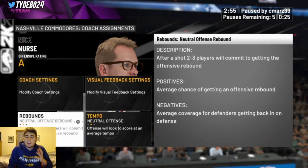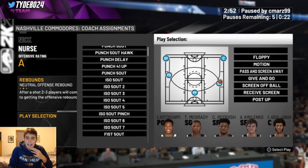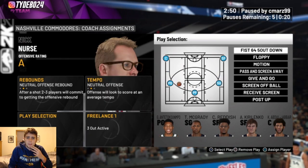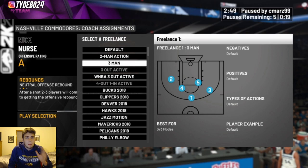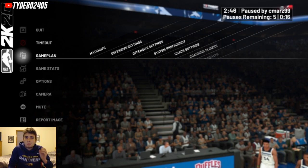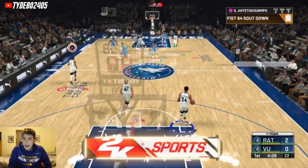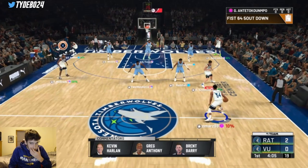When you go into your offensive settings against the 2-3 zone, you're going to select fist 64 down and assign that to your point guard — that's the main attack against zone defense. Click triangle to put it on your eyes and stay in your freelance just in case you never get your five-out in a transition setting. Make sure you go into your offensive settings, select fist 64 down B, and put it on your point guard.